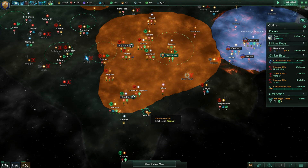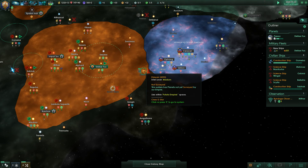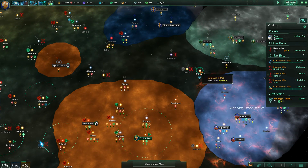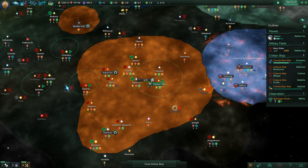Is there a system we just haven't researched? We have surveyed this one. Oh, that one's not surveyed — it could be that one. It could be any of these systems. I don't know if artifacts spawn in hostile systems though.